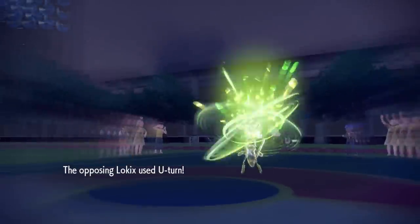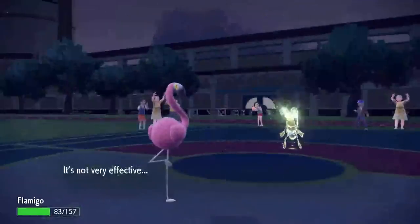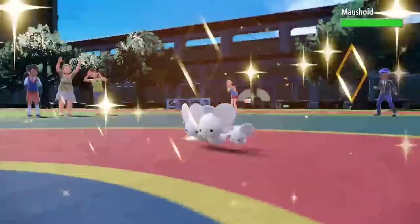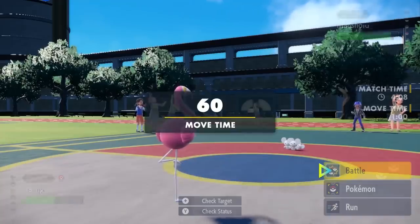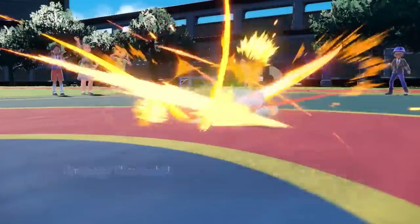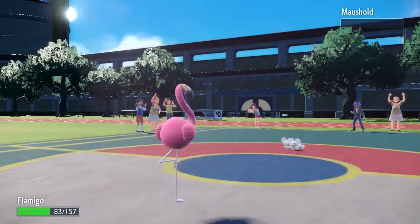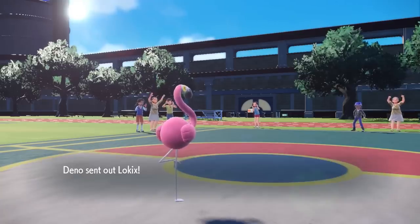I switch into Flamigo as Tyranitar goes for a U-turn. I was afraid of Sucker Punch, but they probably know I'm Choice Specs at this point. They don't have much they can bring into me — I am fast as hell with my little Scarf and skinny neck and legs. Flamigo does not care about your Maushold family. I punch each one individually right in the face, and that takes care of the Maushold. Doing a little population control — call me the Pest Control Flamingo.